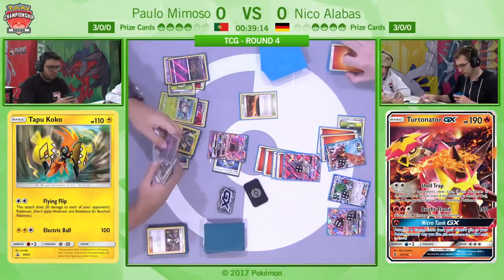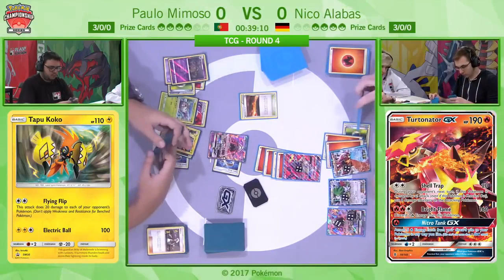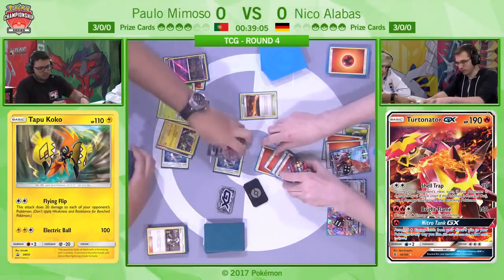A Flying Flip from Tapu Koko will now KO a Shaman if he brings it into the active. So now he's forcing Niko to deal with the Tapu Koko as well, because it's now a legitimate threat to take four prizes. Paolo is going for as many non-EX attackers as possible to really make it difficult for Niko to keep up in the prize race. He has the Wimpod, the Garbodor, and plenty of attacking options outside of Golisopod.